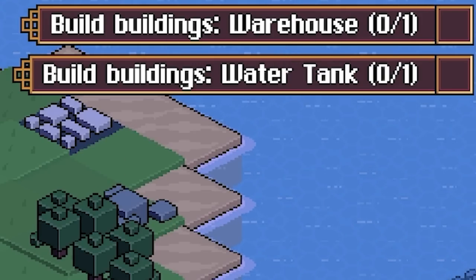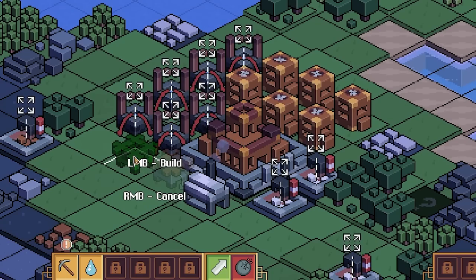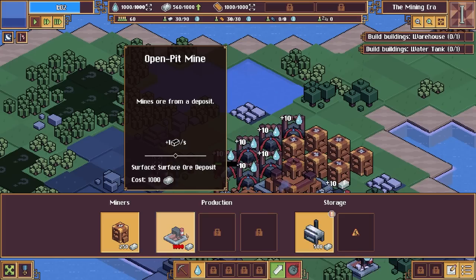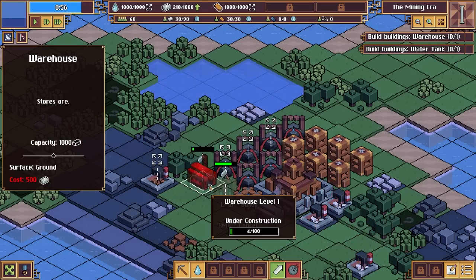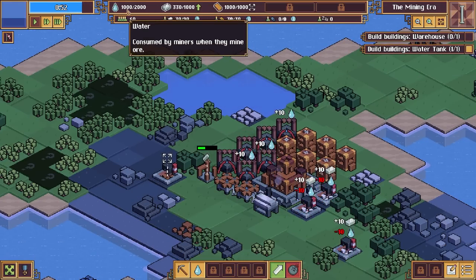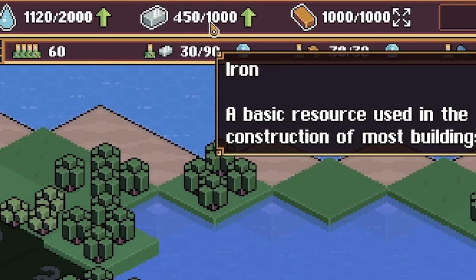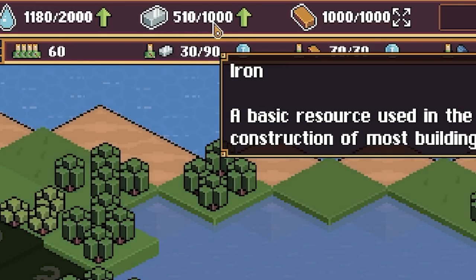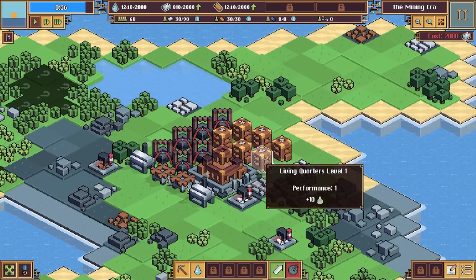The next things to build are a warehouse and a water tank. The water tank obviously stores water, so we'll shove that there. The warehouse stores ore, so if we plunk that down there, you'll see once these are built the water storage goes up to 2,000 and the iron storage goes up to 2,000 as well.